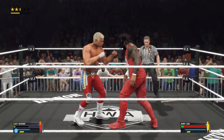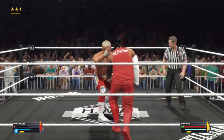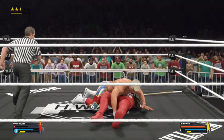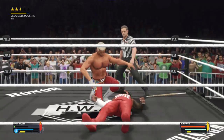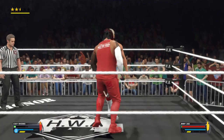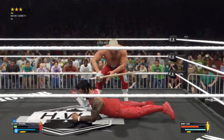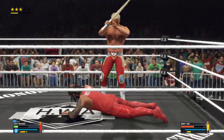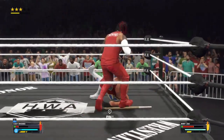He saw that one coming — and one more reversal. Talking about evenly matched here. Punishing power swing for the win — two. And a kick out at two! How in the world did he kick out? Kendo stick impact. Every successive move is pretty important in a dicey situation, and he's getting nastier and nastier with each of these attacks.